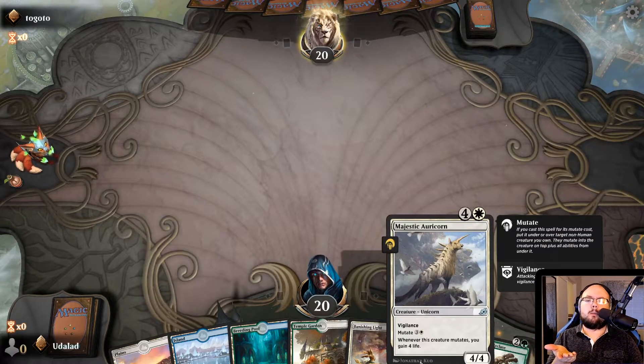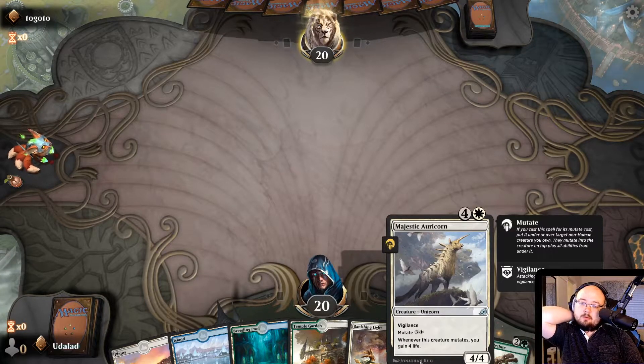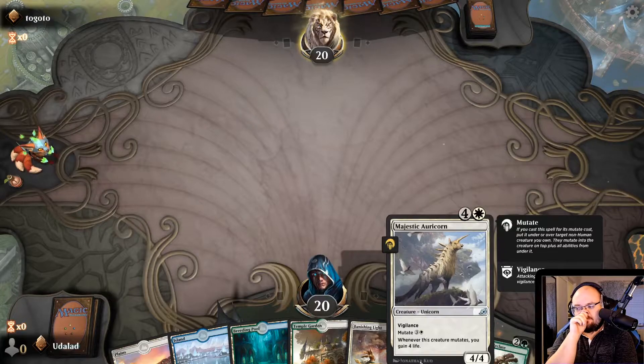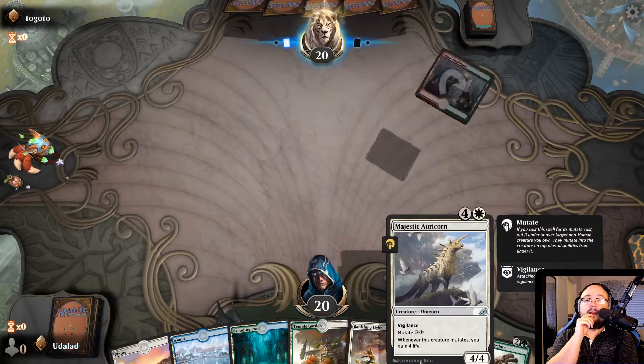I'm thinking about how I could improve this deck. I think the deck could benefit from maybe a little bit more removal. Banishing Light is really nice — it can remove anything. But at the same time it's not a Flash card. Having a card with Flash would be nice, or an instant. But we could have Prey Upon as well — Prey Upon could be really nice, or the other one where you don't fight, you just deal damage. I don't remember the name of it. Anyway, that took some time.